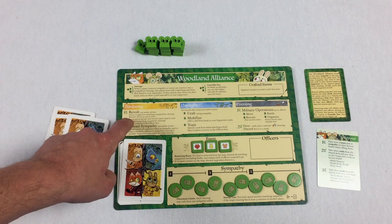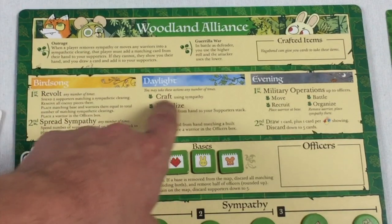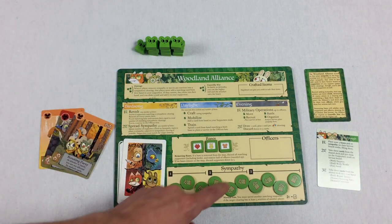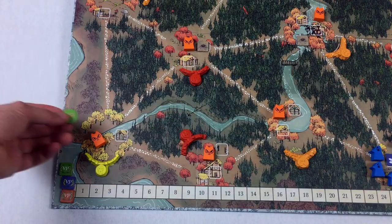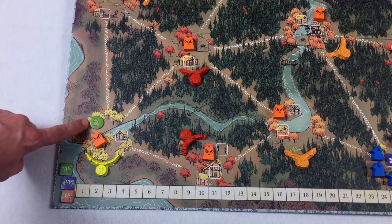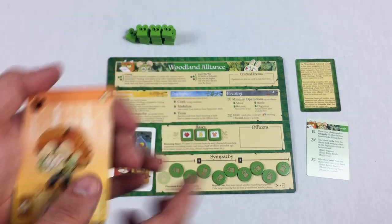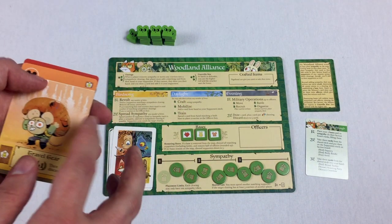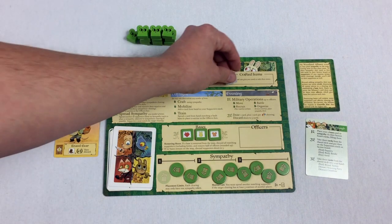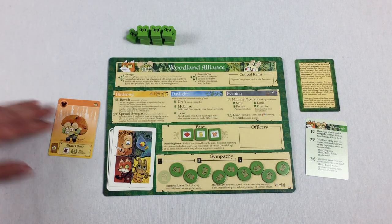After the birdsong phase, we move to the daylight phase. The first thing you can do — and you can do these actions as many times as you want — is craft. Crafting means you play a card from your hand and look at the board for where you have sympathy. For example, if I have a sympathy token in a rabbit clearing, I could craft a card that requires a single rabbit clearing. That card might get me an item and a point, then I'd discard it. So crafting is going to have to do with where you have sympathy across the board.